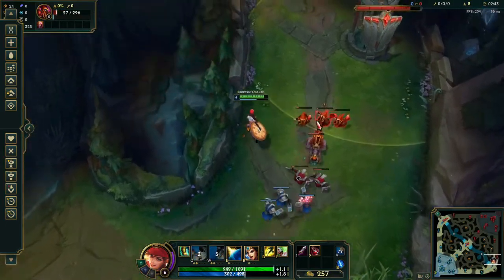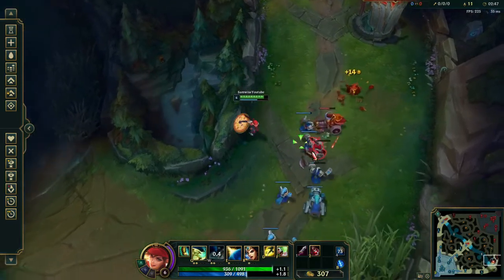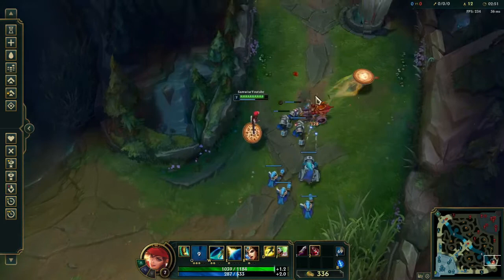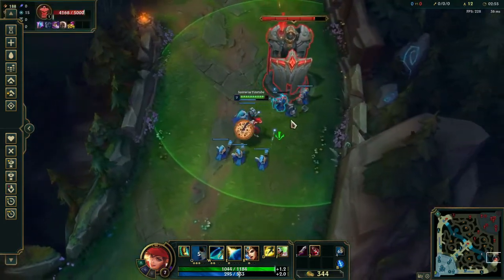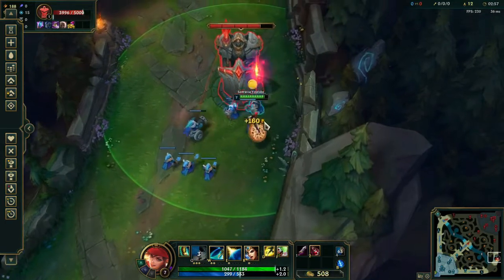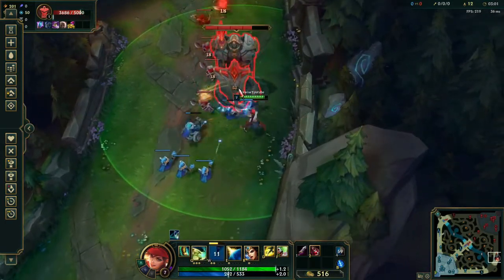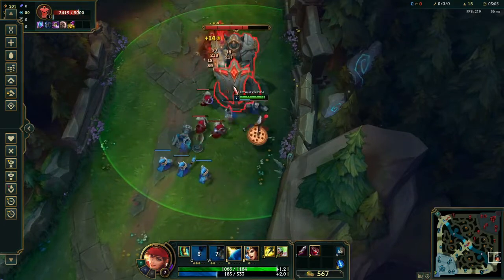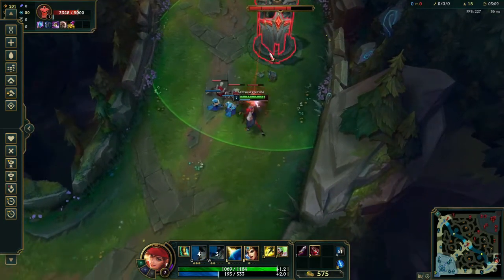Sivir is great at clearing waves. There are other champions that are better at last hits, but she's great at clearing the whole wave. If you put your W on the turret it will ricochet to all the minions, but it can also hit champions, so that's what you gotta be careful about.